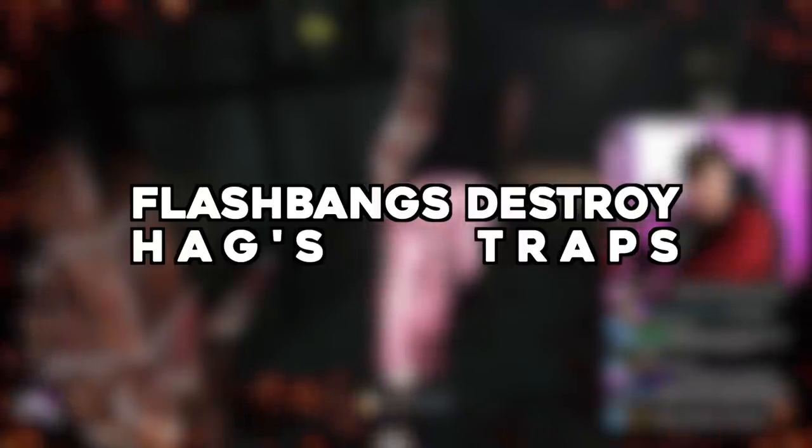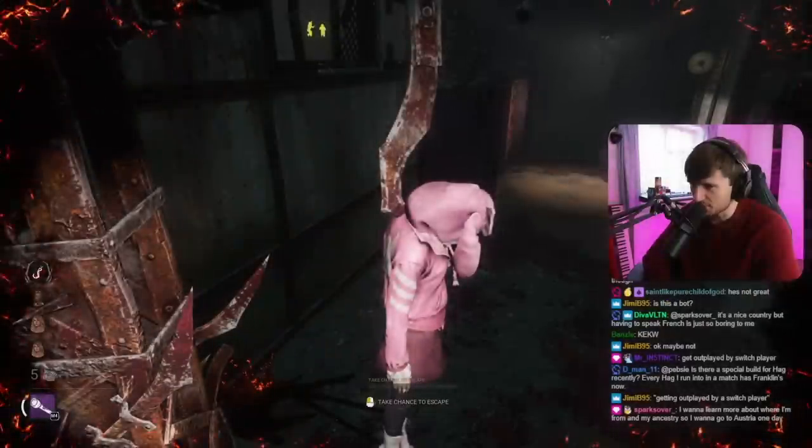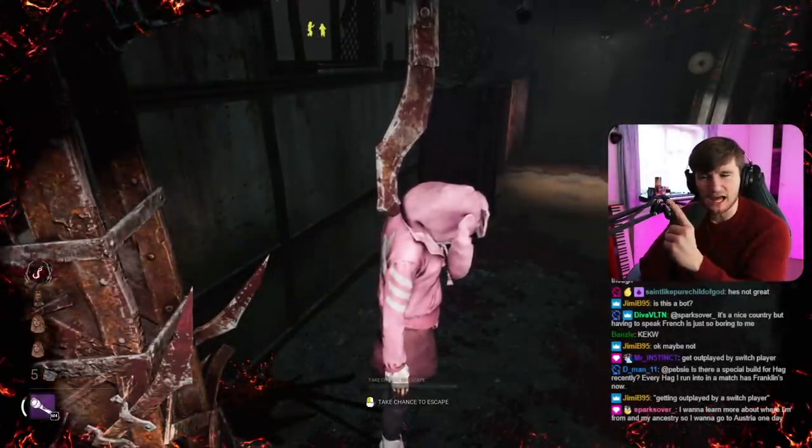Flashbangs disable Hag Traps. This one was submitted by KaneIsCool1. The Hag's traps can be destroyed by shining a flashlight on them, but will the same thing happen when dropping a flashbang near them?